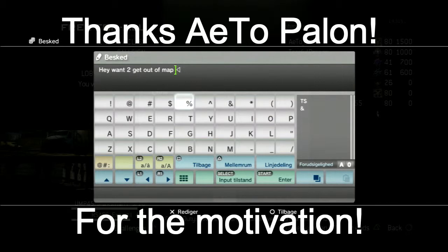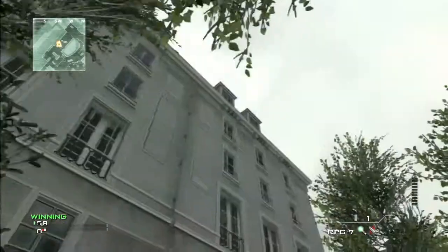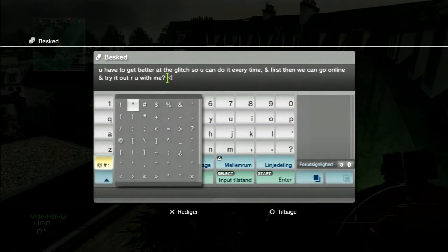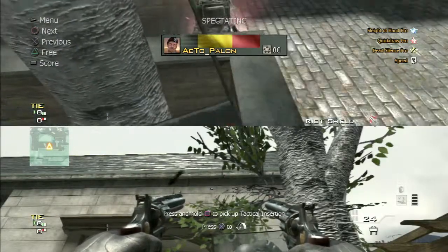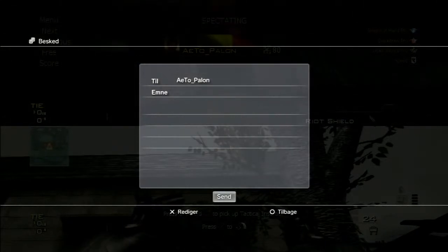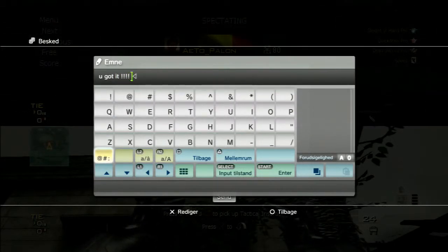Hey, what's up guys, it's CatsKiss here bringing you another video. Today's video is going to be the five different types of knife launches that I know. I'll go through all of them so by the end of the video you should be able to do all of them. I got inspired to do this video by a friend I just met on Call of Duty who didn't know how to do the knife launch. The five types are: normal knife launch, jump knife launch, Recon Drone knife launch, care package knife launch, and MOAB knife launch.